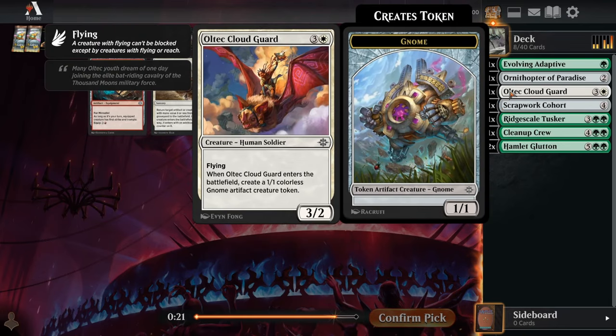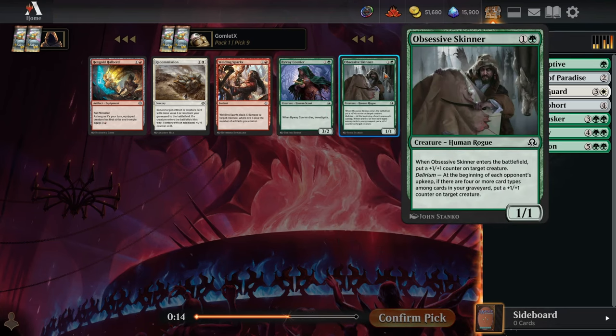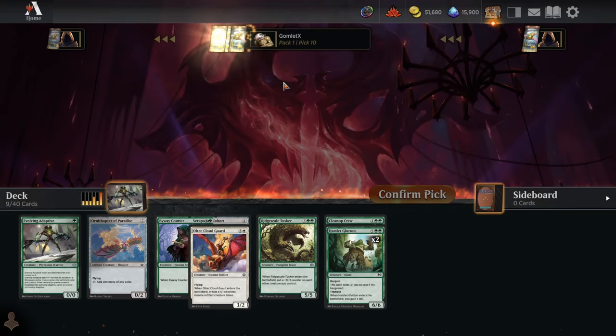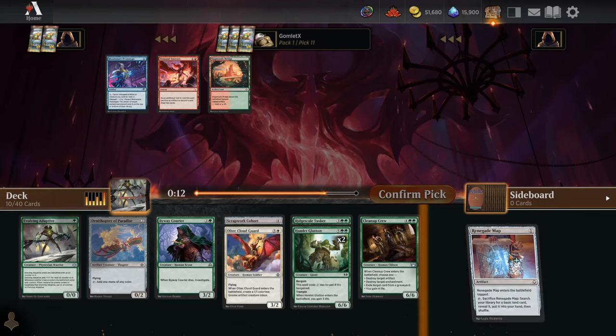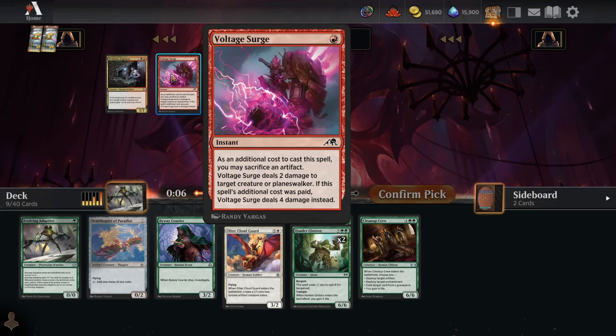We could sacrifice the gnome as bargain fodder for Hamlet Glutton — it curves into that too. Obsessive Skinner gives us a two-mana spell, but I don't think we'll hit delirium easily for multiple +1/+1 counters. I'd rather have Byway Courier — it trades off and gives us a clue for more value. Taking a Renegade Map and Slagwood's Bridge for potential fixing if we get pushed off white or need to splash.